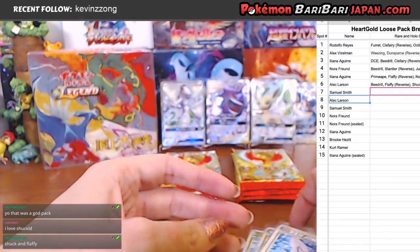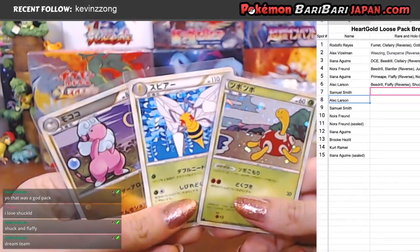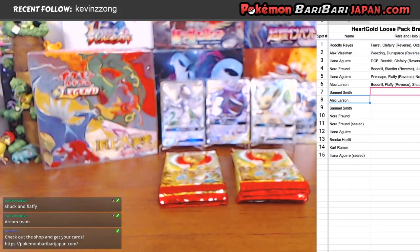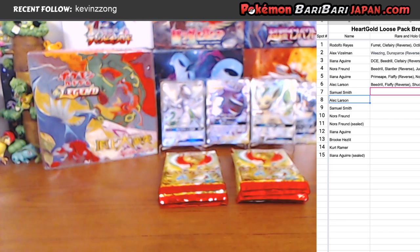Everyone loved it when we got the Shuckle GX card. What was that — Fairy Rise, I think? Something like that. Alright, good stuff, Larson — you got another pack coming up soon. Alright, that was number six. On to number seven, going to Sam. Sam's probably asleep, Diamond, but if you are here, you are up. Pack number seven.